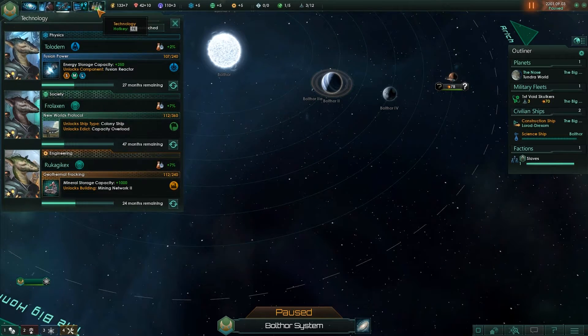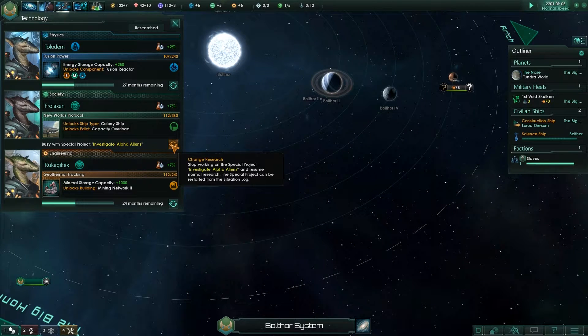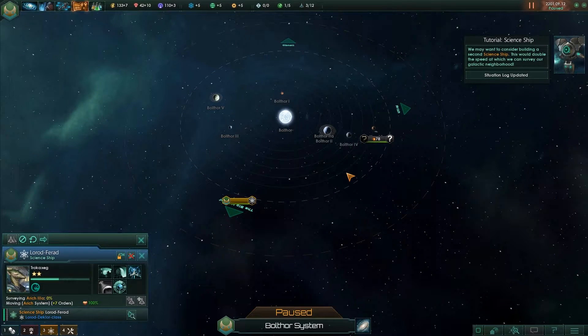That colony ship research is 47 months, so it's going to take a while regardless. The alien investigation is 6 months — let's research it. That'll bump our progress. We may want to consider building a second science ship — this would double the speed at which we can survey our galactic neighborhood. That is true.